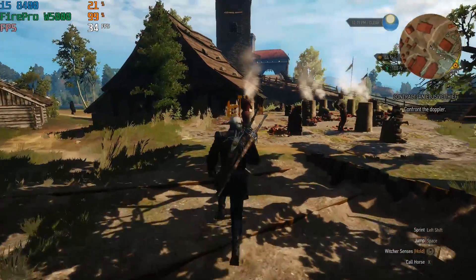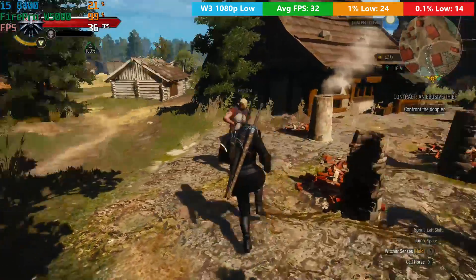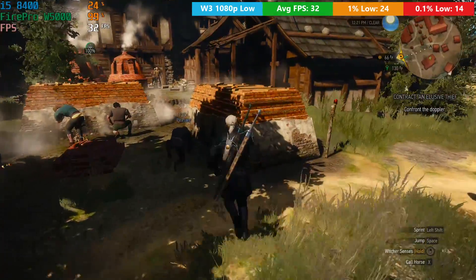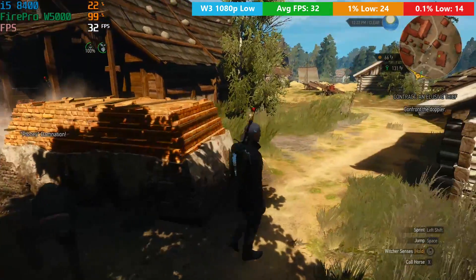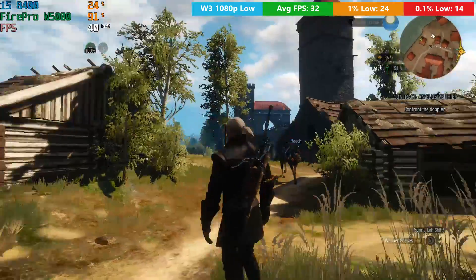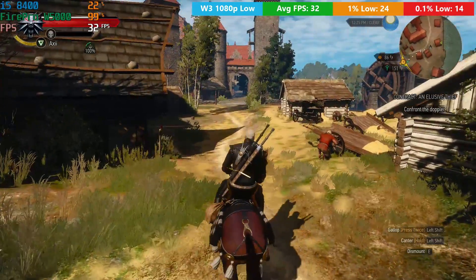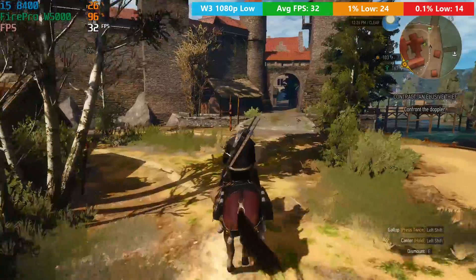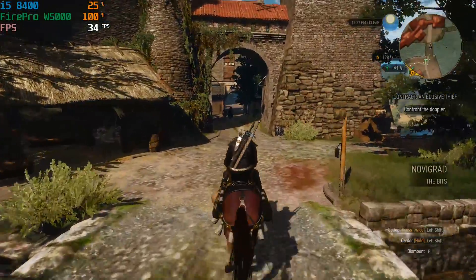In The Witcher 3 we did see a 30+ fps average, but we had to turn things down to low. Post-processing settings were set to low as well, with nothing else added or taken away — just the standard low preset at full HD. Walking around town the frame rate didn't drop too much, but bear in mind that in more combat-intensive scenes expect the FPS to go into the low 20s, which can turn this game from playable to unplayable in a mere instant.